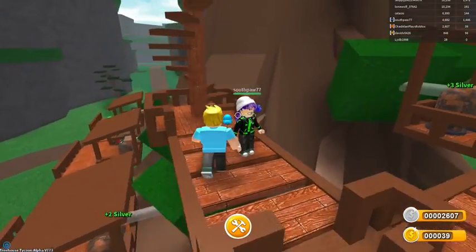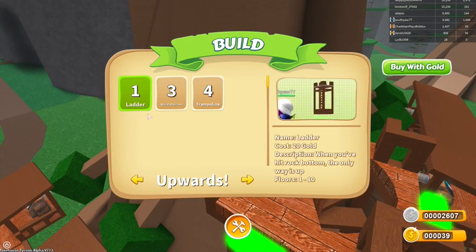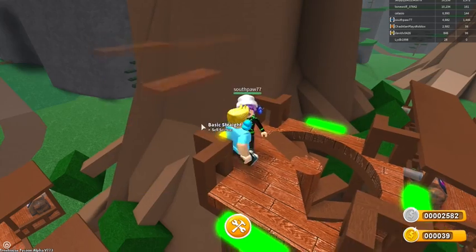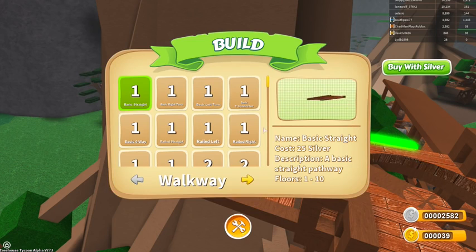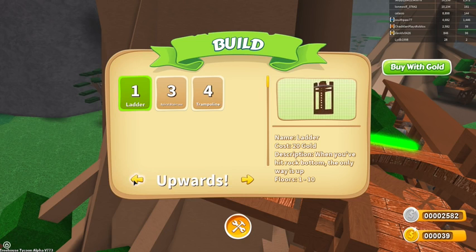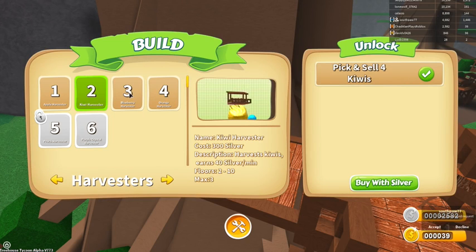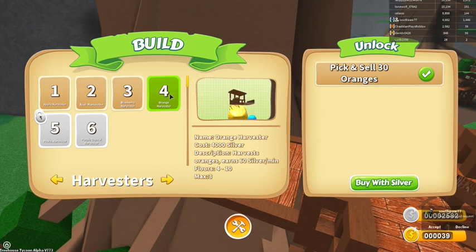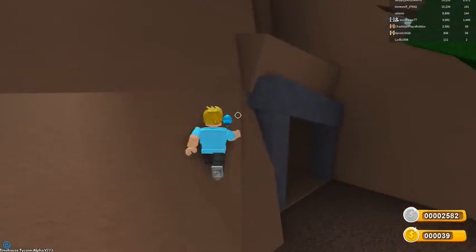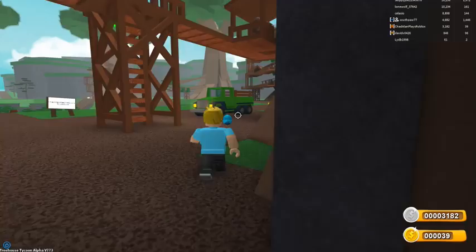Let me go up here and see how much an orange harvester costs. Let's buy a path this way — there we go — and buy this staircase with silver. Let's check: orange harvester is right here. Max three on apples, max three on everything else, so I'm maxed out on those. An orange harvester costs 4,000 silver and I don't have enough right now, but I'm earning 60 silver a minute. I only need about 1,500 more.